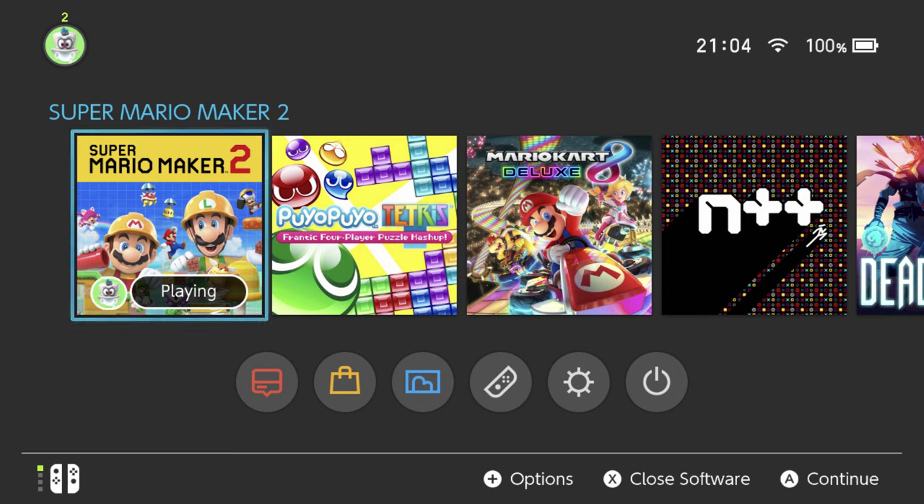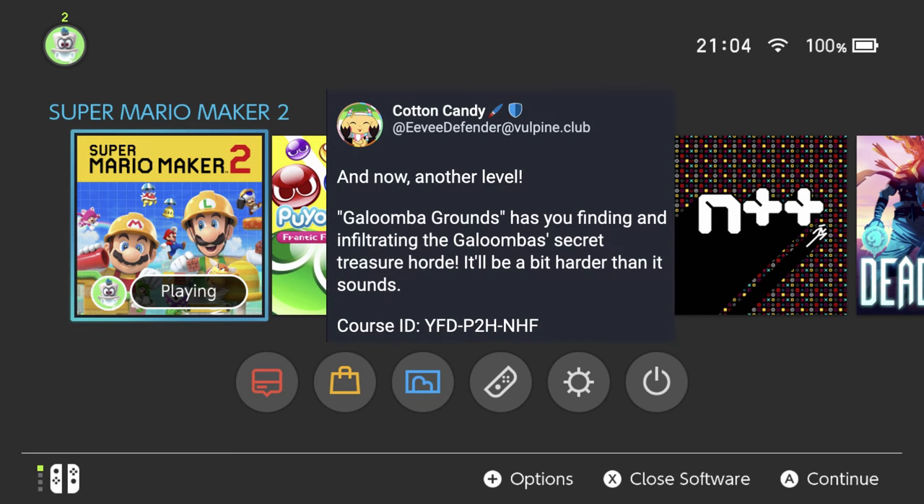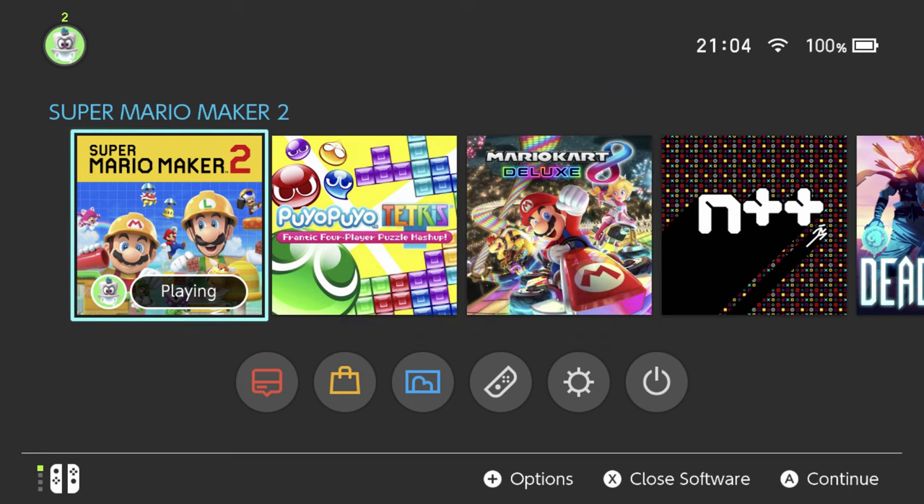Hey there everyone, this is Danielle with another Mario Maker 2 viewer level, also by AV Defender. Here's the post: Galoomba Grounds — you're finding and infiltrating the Galoomba's secret treasure horde. It'll be a bit harder than it sounds. There's the course ID. Presumably it's a Mario World level, or SMU level, because Galoombas are only in that style. Let's get going.